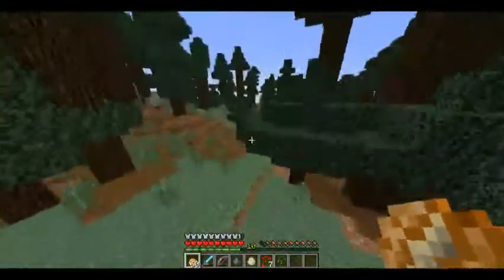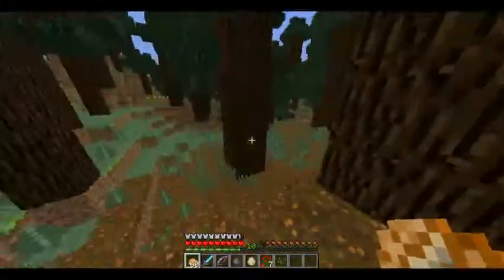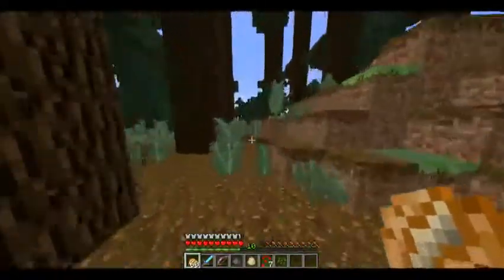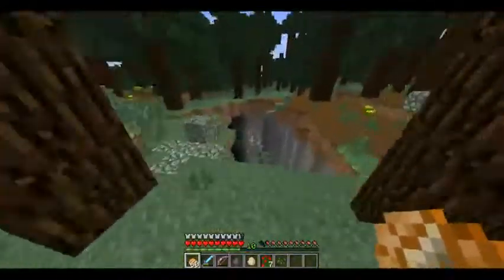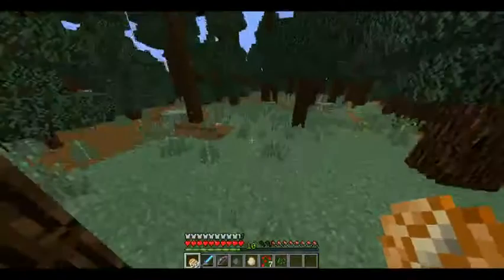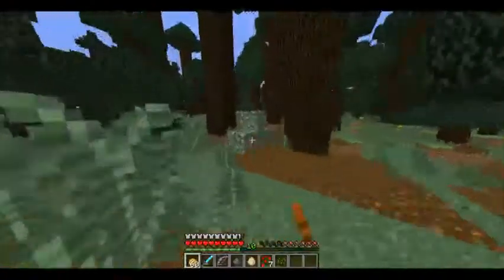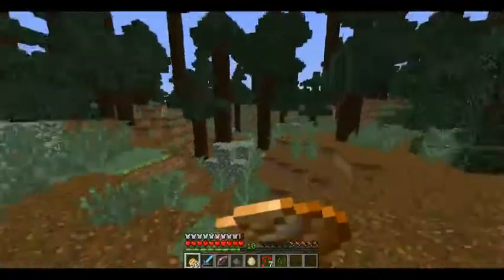I hope eventually we can transition into a Mesa somehow — that would just make my day. This biome is huge. Okay, we got a ravine here. What I like about this is you can get mossy cobblestone pretty easily. Usually the only way to get mossy cobblestone is from a dungeon, but now you can get it from this too.